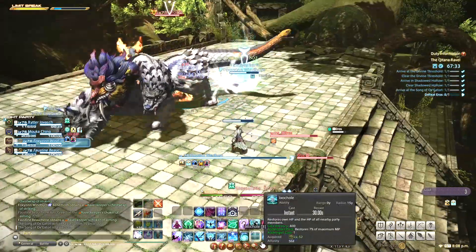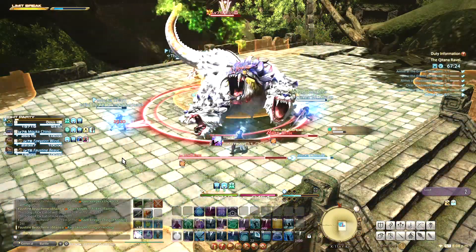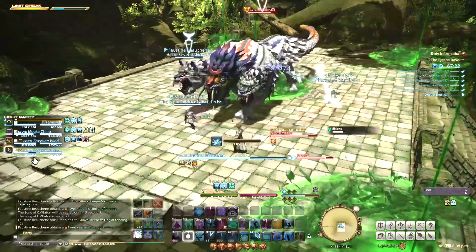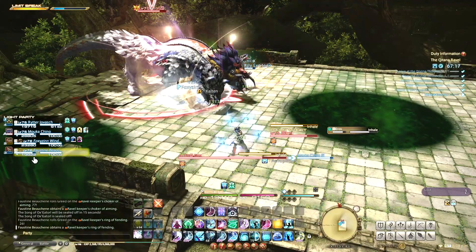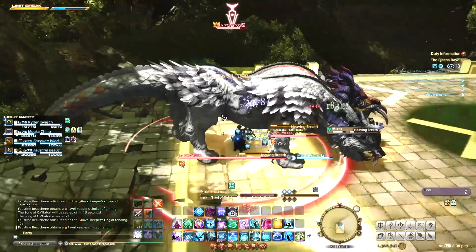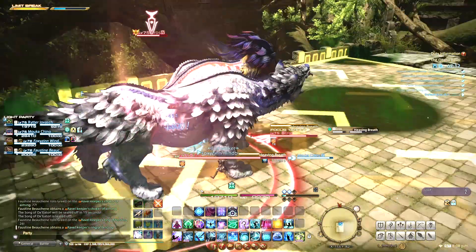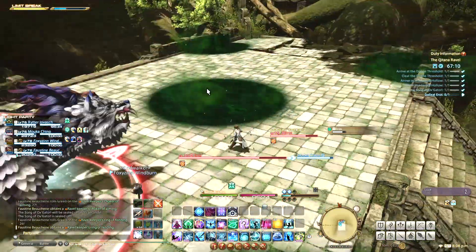He has a three-part combo beginning with Viper Poison. You'll see several AoE circles on the floor — stay away as they will be blasted with poison which leaves puddles behind. Then he'll cast Inhale, which pulls all players toward the boss. This is followed by Heaving Breath, which will shove all players forward across the floor. Just position yourself such that you won't be pushed into any poison puddles.